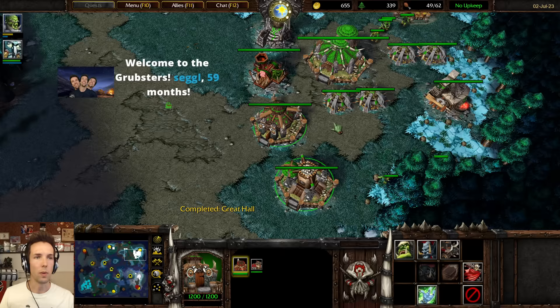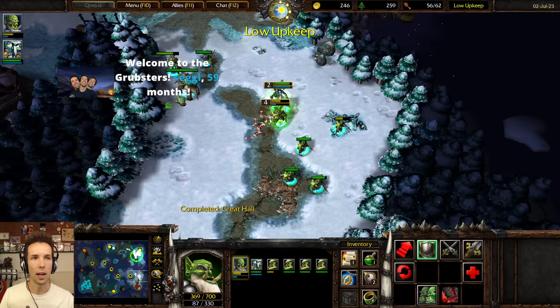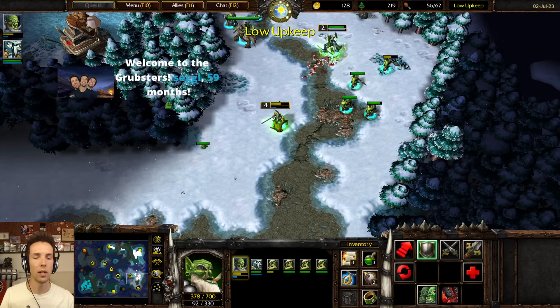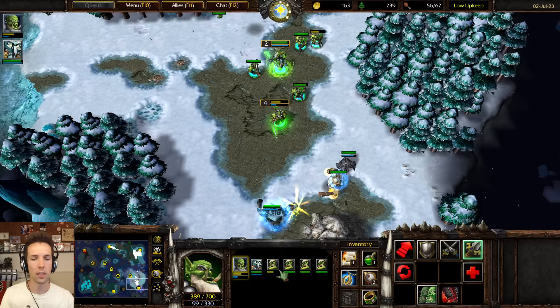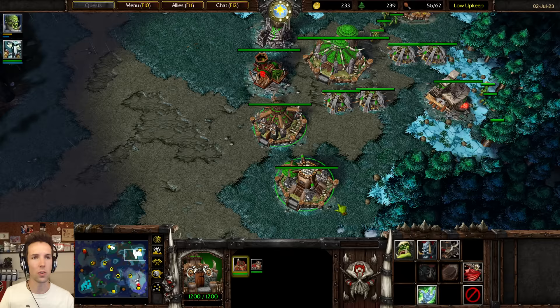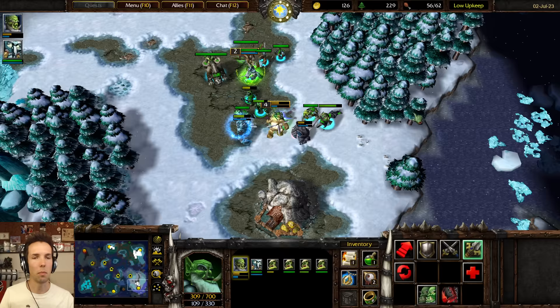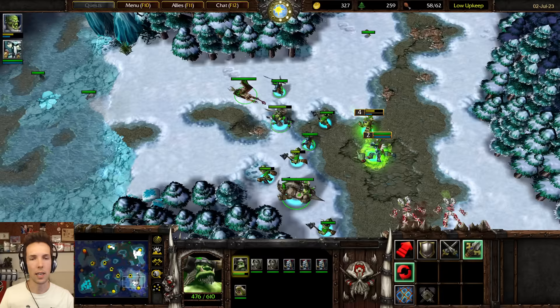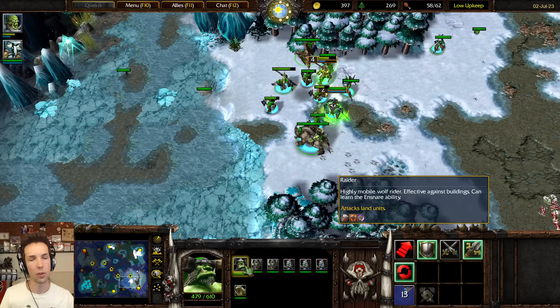Once I start getting a lot of units from my Bestiary, I like to generally group all of my Bestiary units in Group 2, and only my Grunts in Group 1. So what we have now is Shadow Hunter, Blademaster, and all Grunts in Group 1 — this is my attack-move army — and then everything else in Group 2. It's a bit unusual because you're microing multiple different unit types all in one group, but it makes sense because if I meet an enemy air unit, I'll ensnare it with the Raider who is on tap in the group, and then attack it with all units who have piercing damage, which deals bonus damage to air.